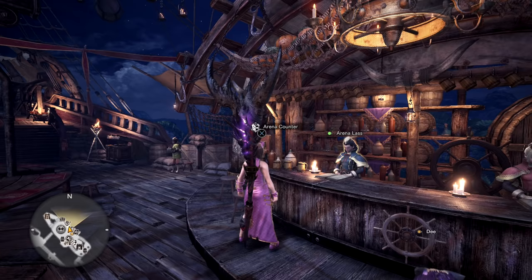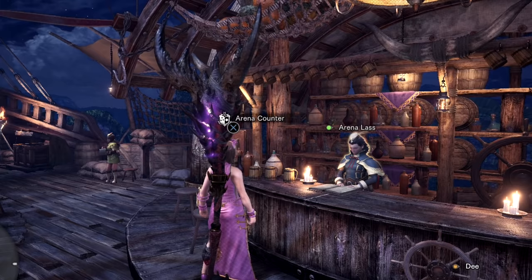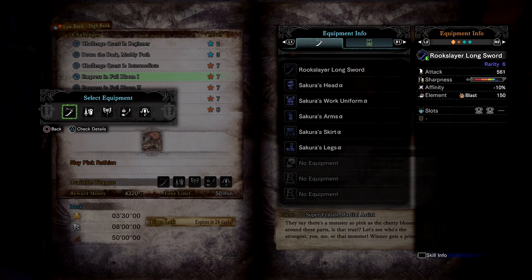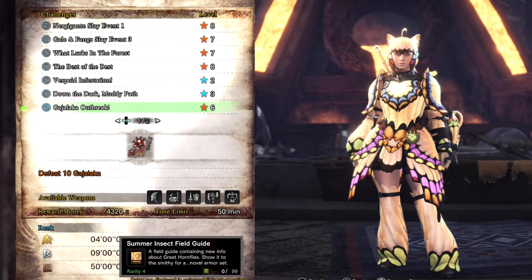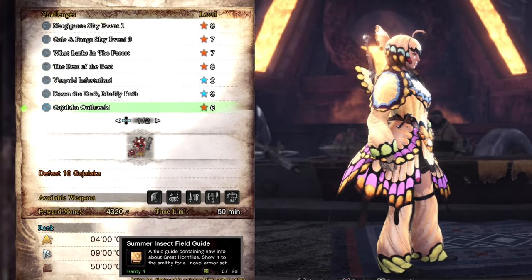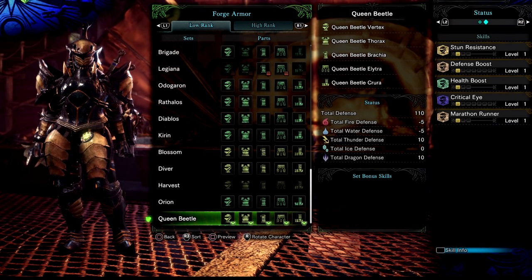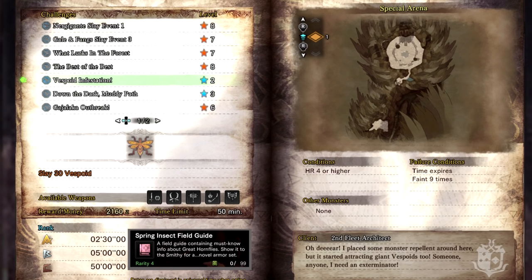There are also Limited 10 quests listed under arena challenges. You can find the arena lass in either of the gathering hubs — she normally wears blue but can have a different outfit depending on the fest running. These quests give you preset gear and a choice of 5 weapons to complete the quest with. Gadjalaka Outbreak drops Summer Field Insect Guides which can be used to craft the Butterfly Layered Armor. You can also use them to craft the high rank Beetle Queen armor for females or the Butterfly armor for males. The low rank version of these armors comes from the quest Vespoid Infestation and drops Spring Insect Field Guides, which is a short easy quest designed for people who have just started the game.